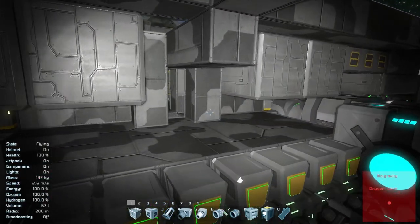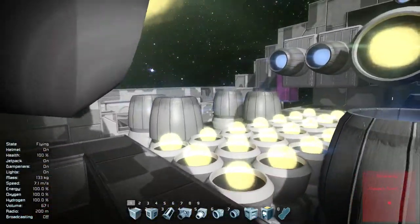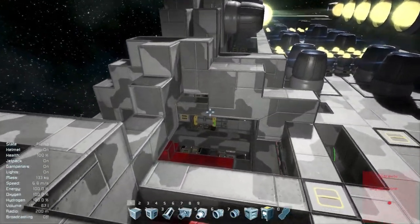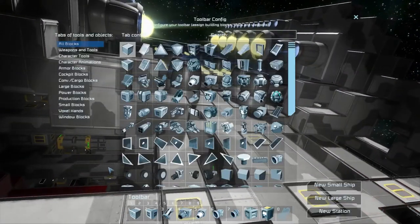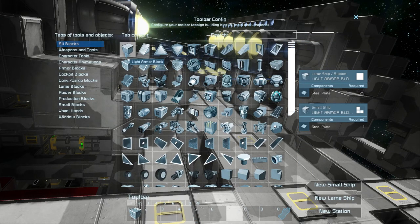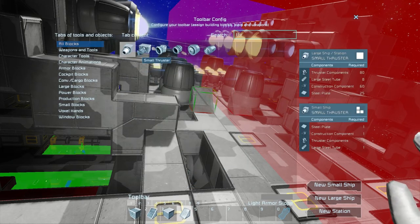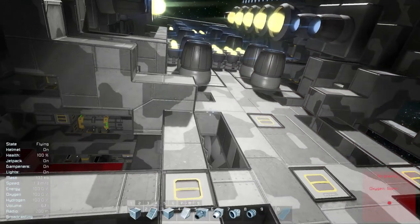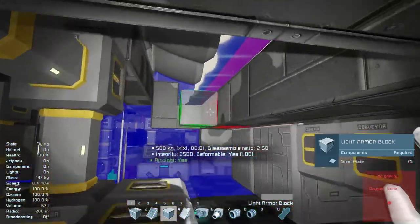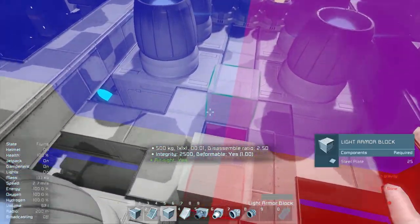I was going to replace some of this armor with light armor, because I've come to the conclusion — and people were telling me this on the forums and I didn't listen at the time — that there's a lot of space in here that doesn't need to be heavy armor. There's just no reason for it. I also need to trim the armor back a bit; there's no reason for it to be as heavy as it is.